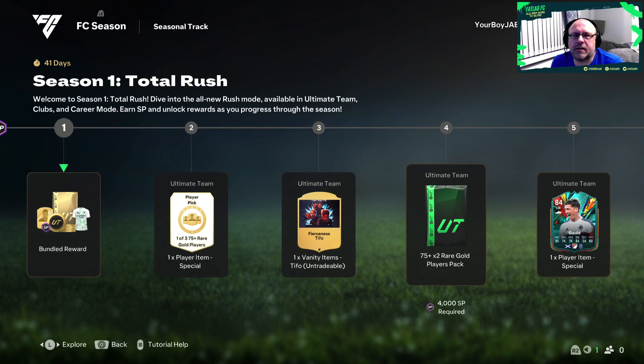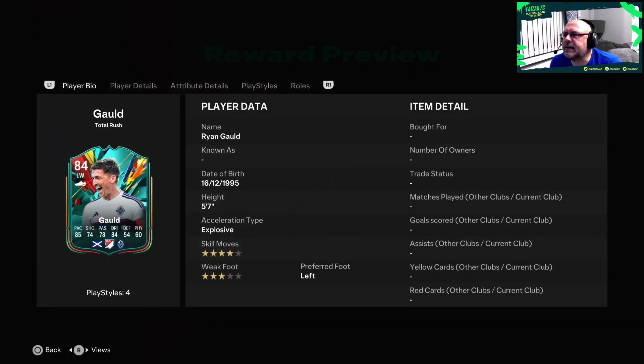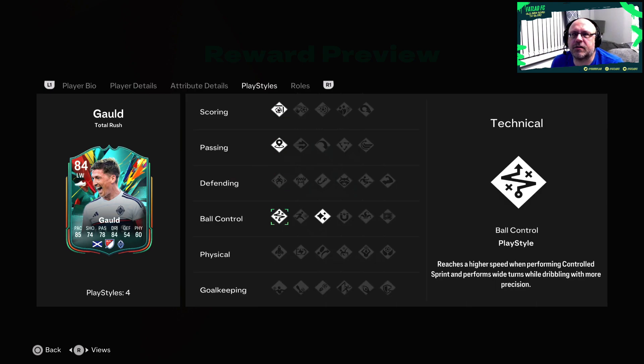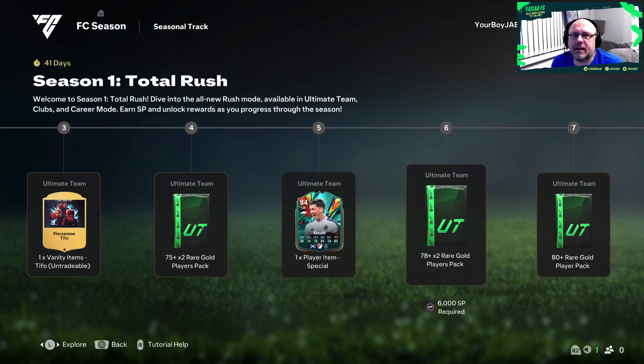Then for level three it's a 75 by 2. Our first player - let's have a look. It's a gold player - the rating is so small I need to check the settings to fix it. He's four star, three star, coming out of White Caps, plays left mid, left wing, right wing, striker - quite versatile. Good dribbling, finesse shot, technical and flare play styles, winger plus, wide playmaker and inside forward plus on the left wing.